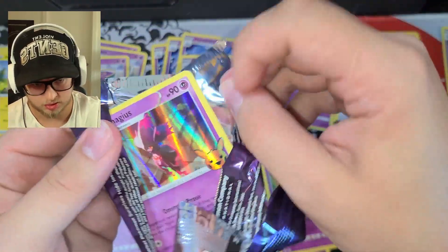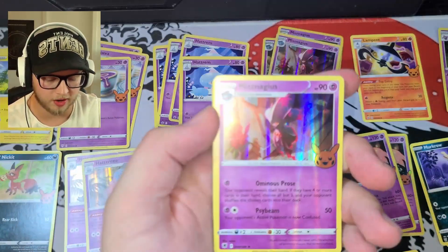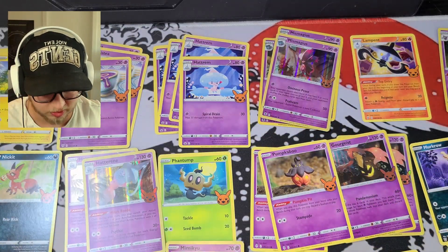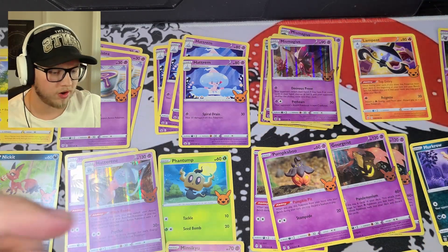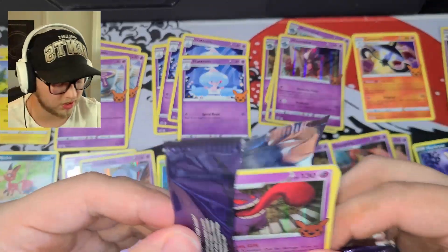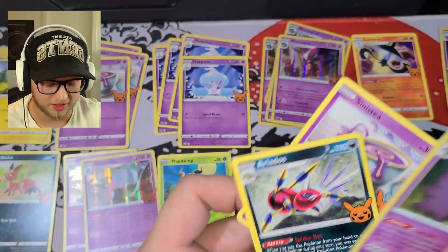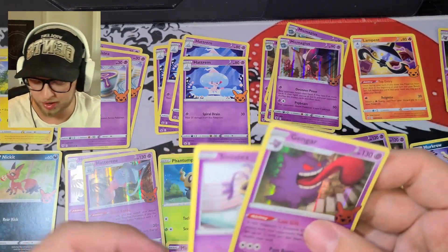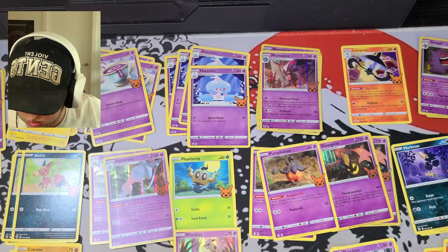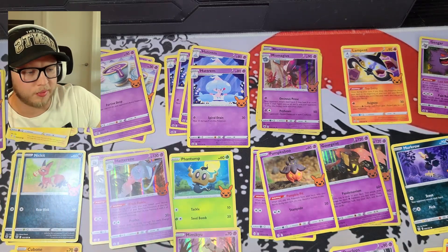I'd imagine the Ariados is probably the rare, so we are probably hoping to find that as a holo. Mismagius, Spinarak — there we go — and Poltergeist. So we are on the hunt for one card specifically, and that would be Ariados. Also, look at how many Mismagius we have — that's insane. Another Gengar, you love to see it. Just like that. Who knew — all we needed was a quick break. So I'm going to do one more count. We are still looking for Ghastly. That's what it is. Okay, we are still on the hunt.